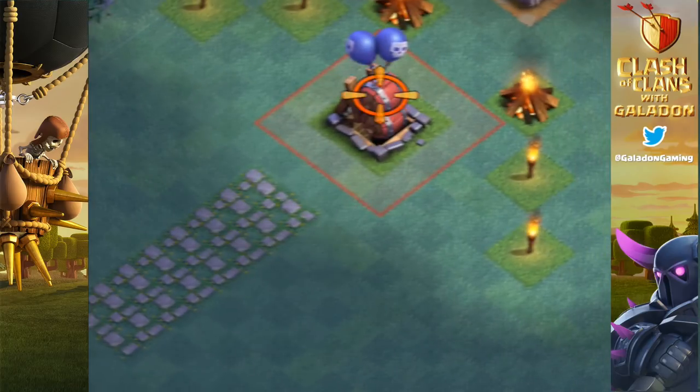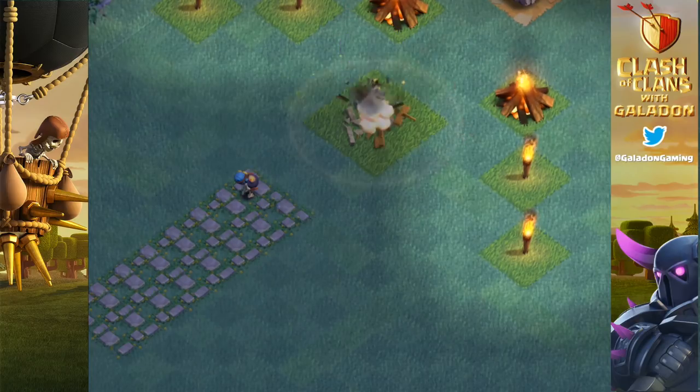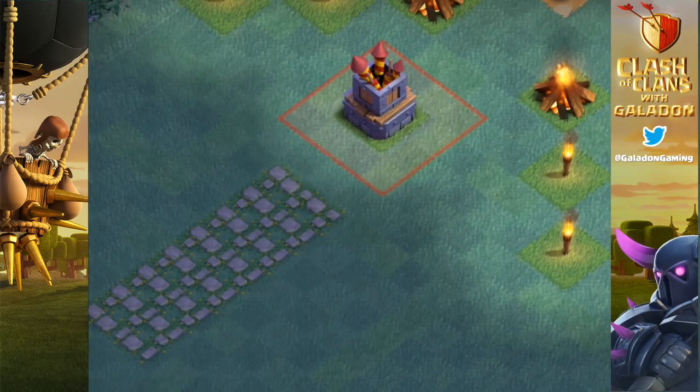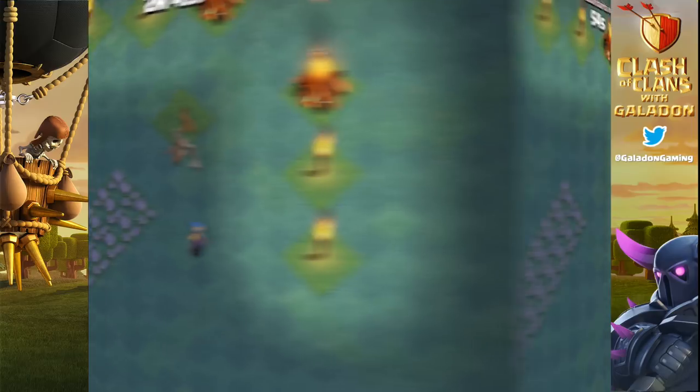The bomber's next target: air bombs. Anything that targets air units only is not going to affect the bomber, so the bomber takes out the air bombs without an issue. We'll see a similar interaction against the Firecrackers. A friendly tip — Firecrackers look like air defenses, but they're not nearly as strong against air units as those air bombs are.